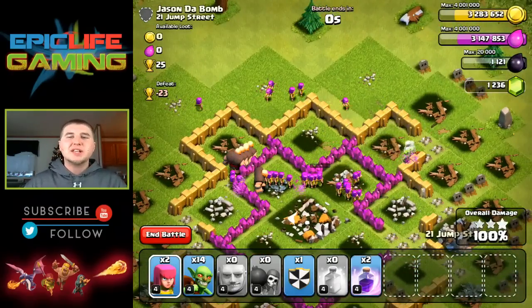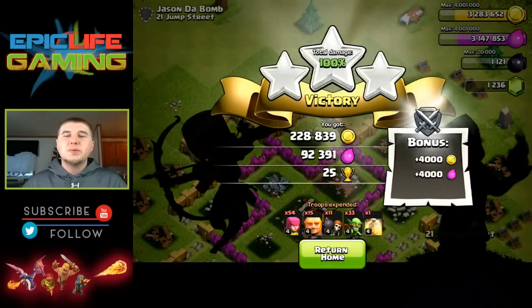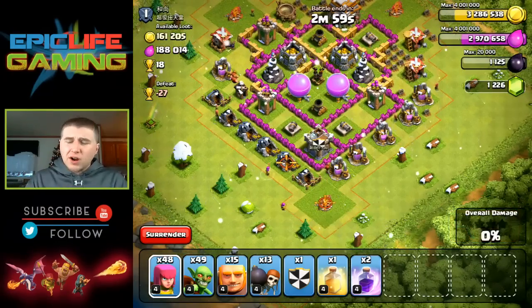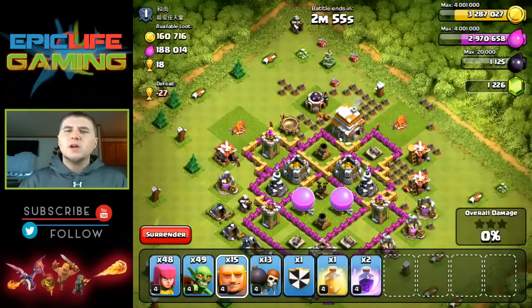As you guys can see, I was able to take this base down pretty easily. I had to use one heal spell, which wasn't too bad, but it was a Town Hall 6 base. I've been finding a lot of loot on these bases, so why not attack it? I'm farming. So why not take out lower bases? Here we go.